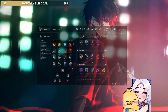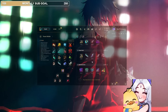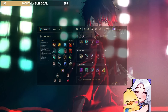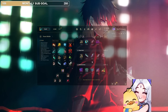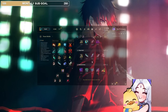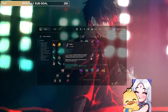Last but not least, we have the Eclipse build, which I think — I tested this out — is really the only option into those people like Zed, LeBlanc, Evelynn; stuff that's really going to one-shot you. I can't fully tell because I'm playing on PBE, but it felt really good. Probably even better on Yone.